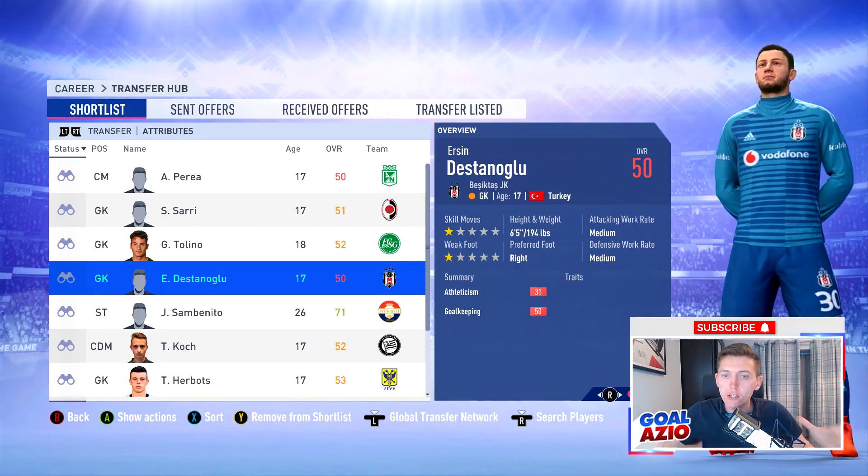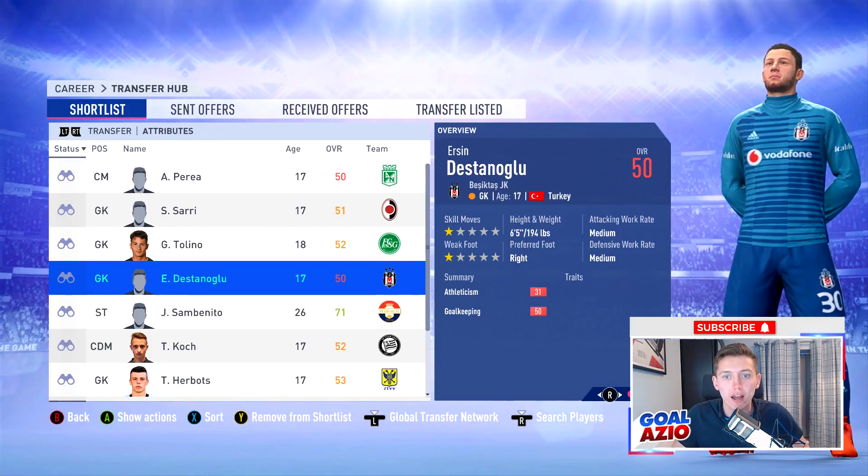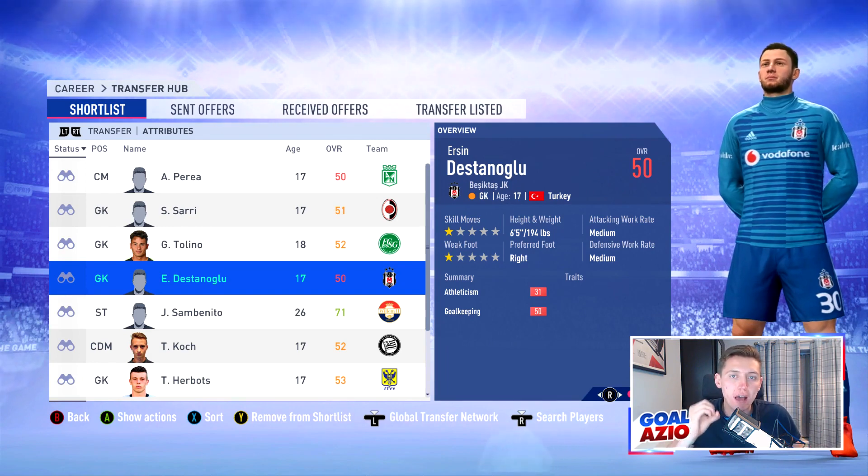Coming in next we have a player whose name I'm not going to try and pronounce — it's on the screen right now. He starts off at 50 rated, another goalkeeper for you guys, only 50 grand, absolutely cheap, with a potential of 74.